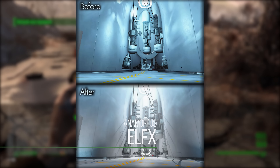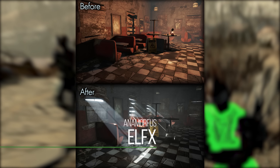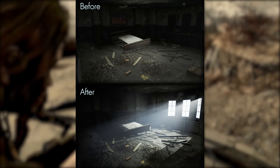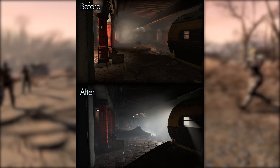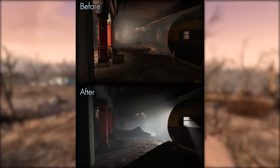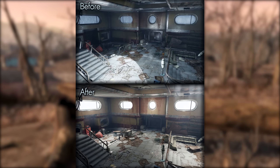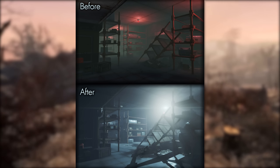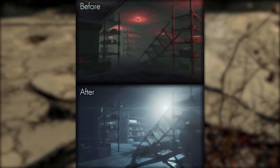Last but not least we have ELFX, a mod originally for Skyrim that overhauled the lighting system. It's not an ENB — it's a full lighting overhaul that makes lighting more dramatic by adding different light sources and changing all kinds of things throughout the whole game. It's better to see it than to describe it, so I'll have two links in the description to where you can see a ton of before-and-after pictures. I'm really excited for this one; I'm going to use it alongside my ENB to make Fallout 4 look incredible.